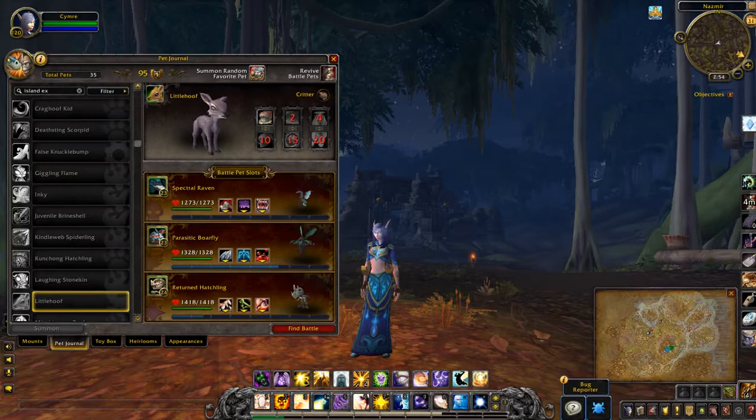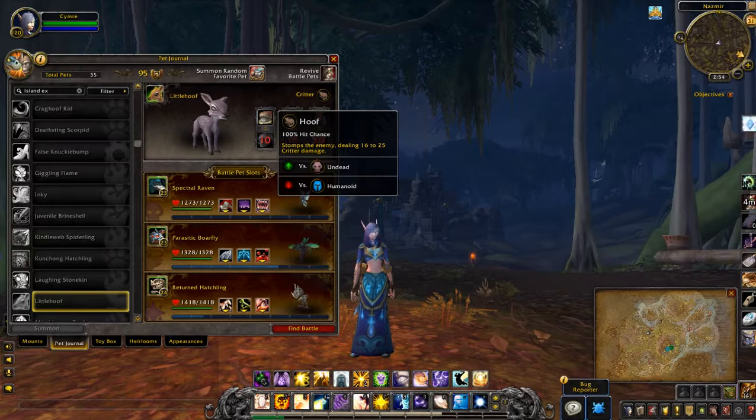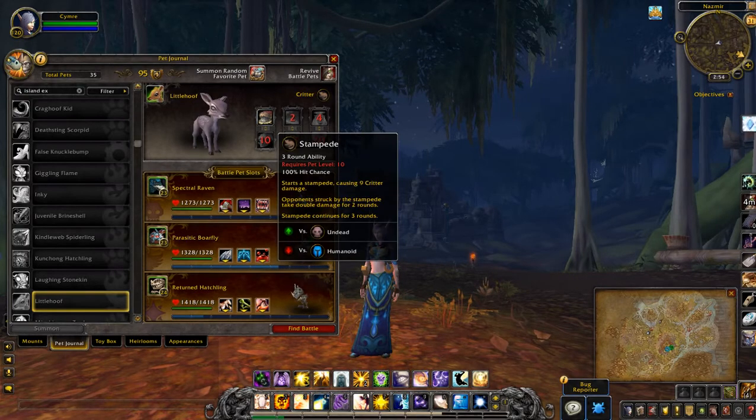Little Hoof — well, if that's the size of his model it looks pretty big. Nice play on words there. Abilities: Hoof, Tranquility, Bleat, Headbutt, Nature's Ward, Stampede.